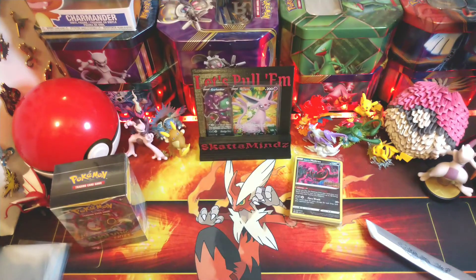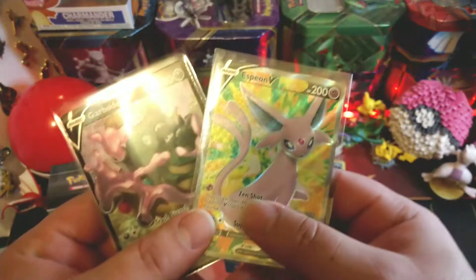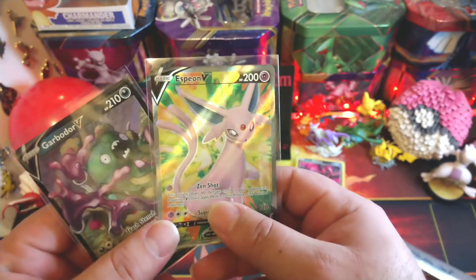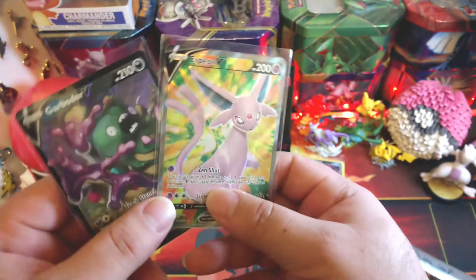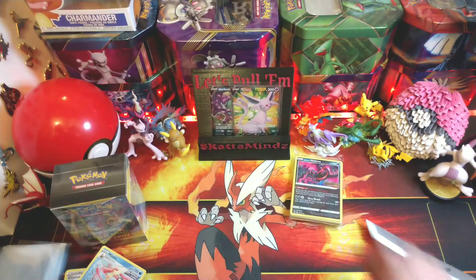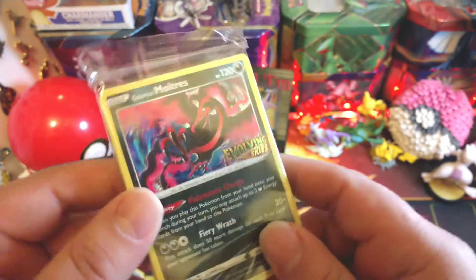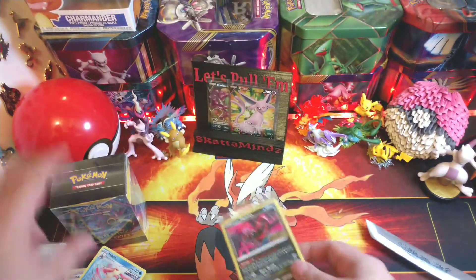Alright, so from the first box we got two pulls - that's not too bad. Let's go over them real quick. Got the Garbodor V, the Espeon V full art, and a nice little Galarian Moltres for the promo.